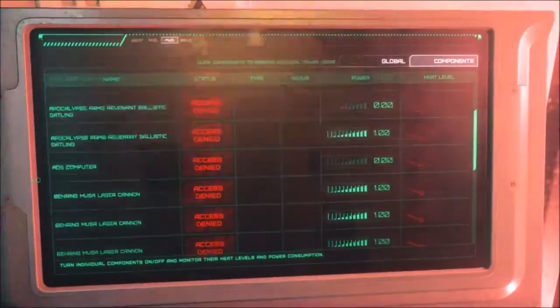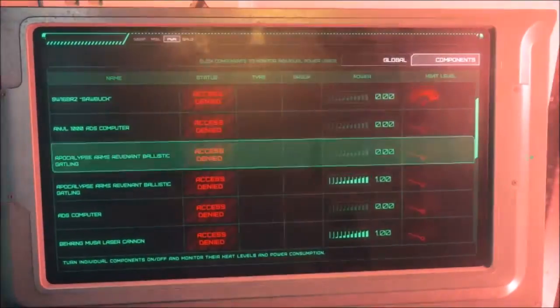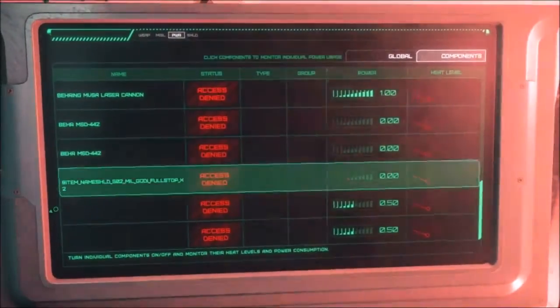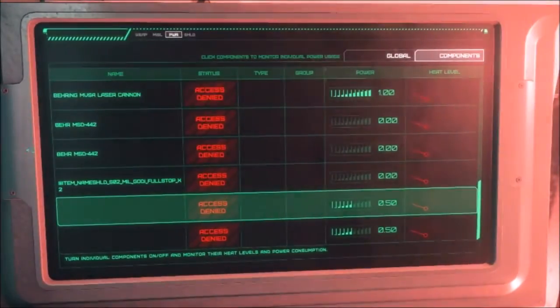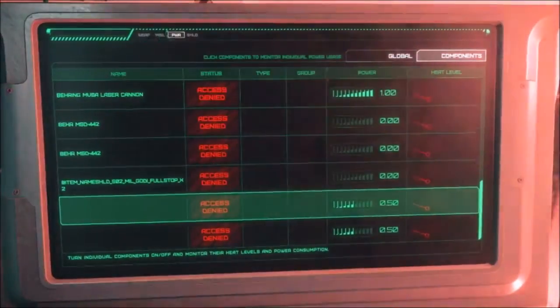When you turn on the missiles, sometimes you have to arm them by clicking them — so say this were a missile, you'd have to click it to turn it on, otherwise it won't work whatsoever. There is currently not a way to detail how much power is going to each individual component; that has to be done by the pilot alone for now.